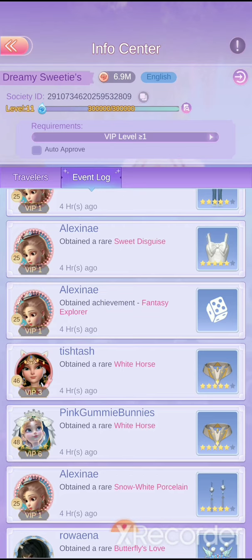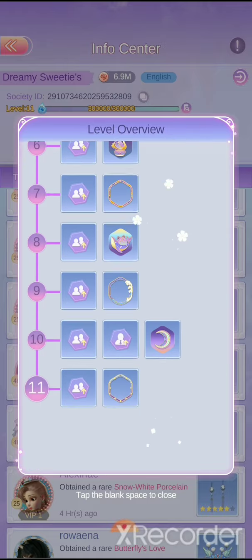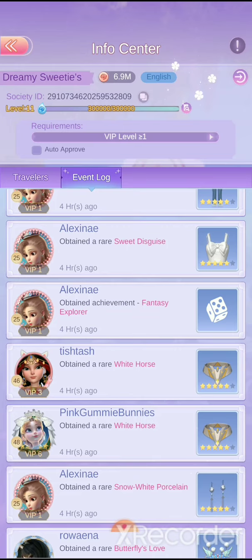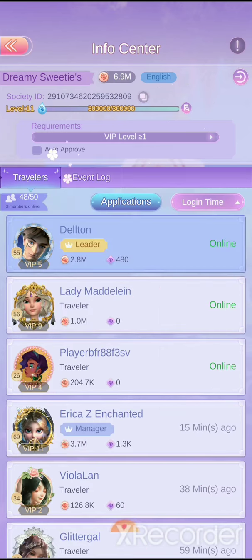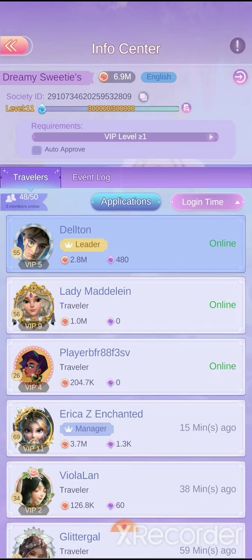You can keep an eye on whether people are still active. If you want to leave the society, it's that little corner mark up there. You can also see your society's level by clicking that area. To leave, there's that button — I'm not going to click it in case I accidentally leave and lose leader status. This area is just to copy the society code if you want to share it with friends.